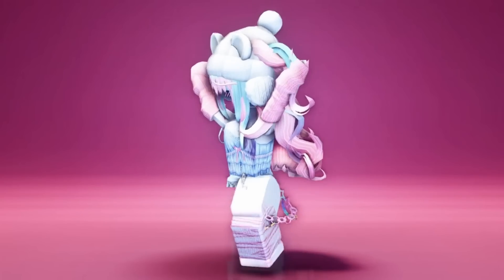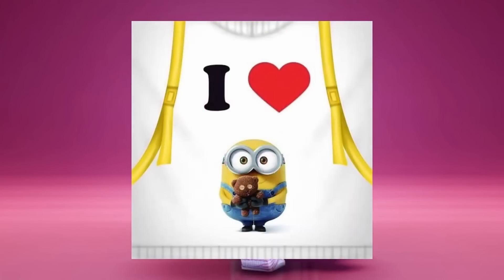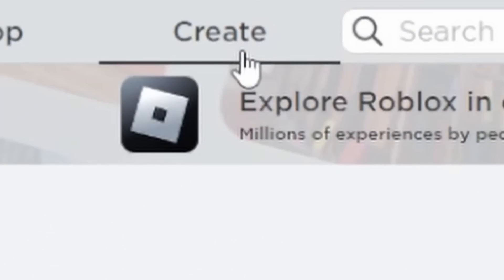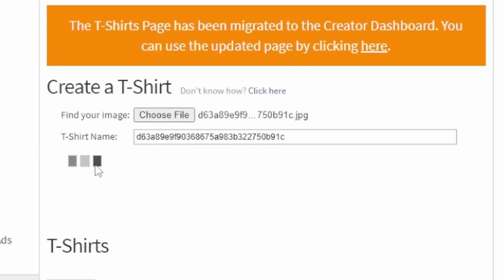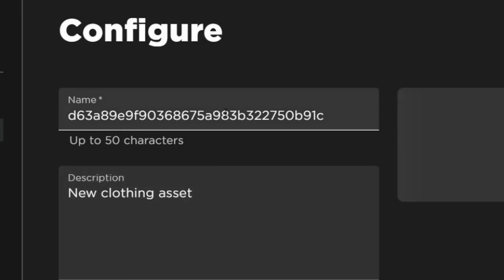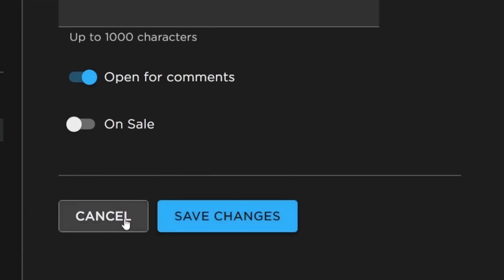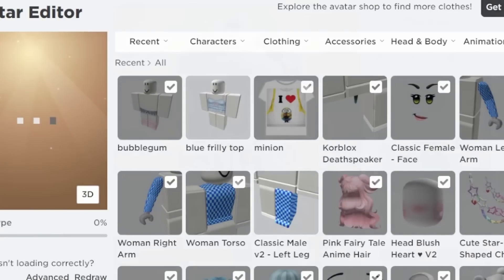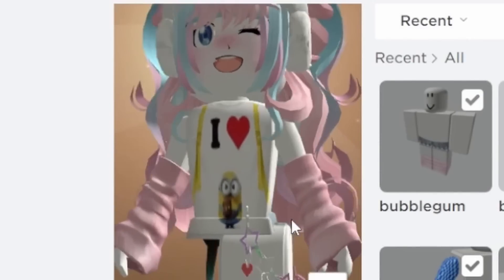Firstly, screenshot one of these PNGs. Now go to the Roblox website and click on Create. Click on T-shirts and upload the PNG. If you need to, you can crop it. Once it's uploaded, you can rename it. And it should show up in your inventory. Do you like it? Let me know your thoughts in the comments below, and I'll see you in the next one.